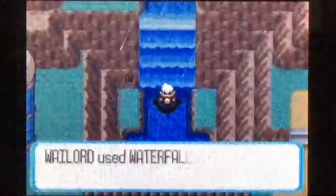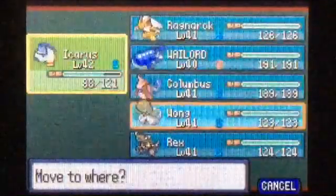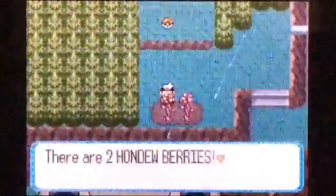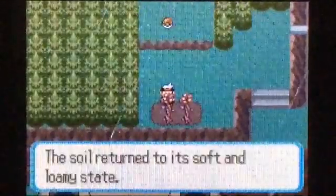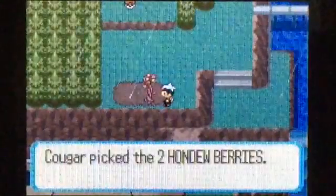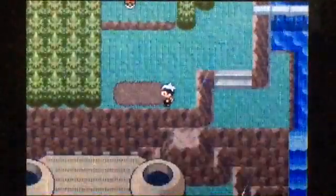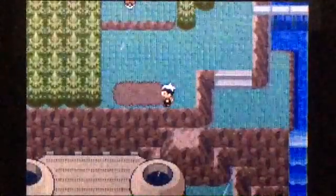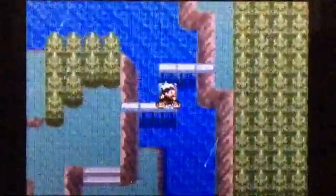Now we'll come up this waterfall here. I'll switch out to Rex. I think there's a trainer up here — but yeah, you can come up here and there's a couple more items. A couple Hondew Berries. Let me make sure I'm getting all the items here. I think there's a hidden item somewhere here as well, although I could be wrong. Yeah, this is what you need the Acro Bike for.